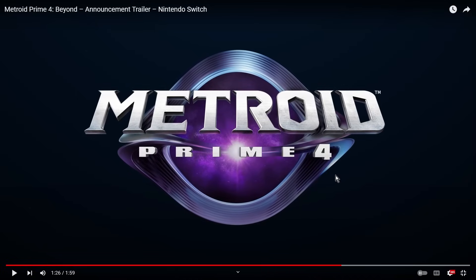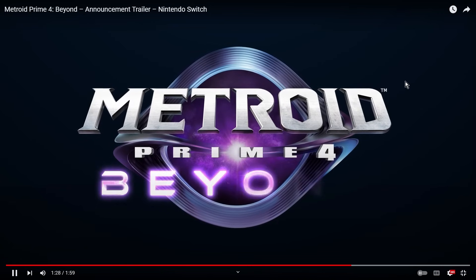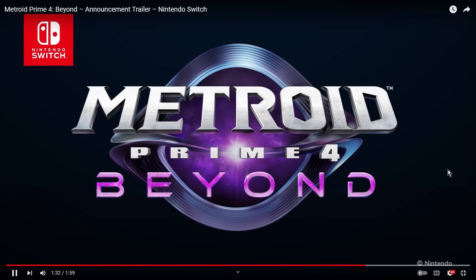We see the Metroid Prime 4 logo and they say 'Beyond.' Notice this is a shot of space — there's like a star, maybe a portal, it's very purple. This shape here looks like the item that the scientists were carrying away in the earlier scene. There's clearly something going on with that object — it's pivotal and likely ties to the 'Beyond' naming. I think it's related to portals in some way.